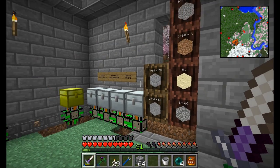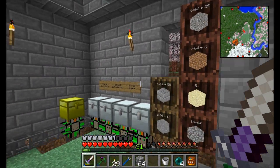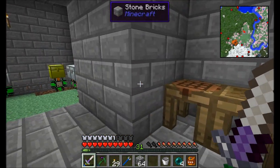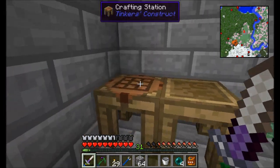A little bit of testing, and it turns out that piping items into the back of these barrels with logistics pipes doesn't seem to work. So I've got two options: I could craft sneaky upgrades, but those are pretty costly, or I could pipe into the top of these barrels. I think I've got a plan.